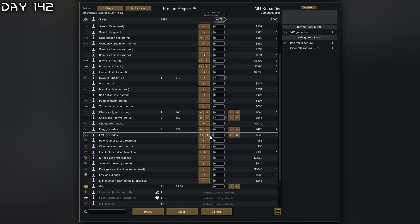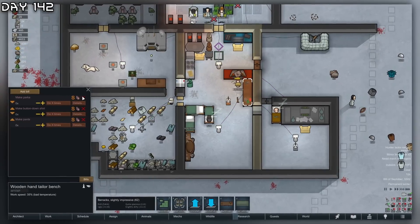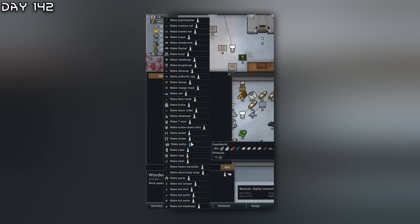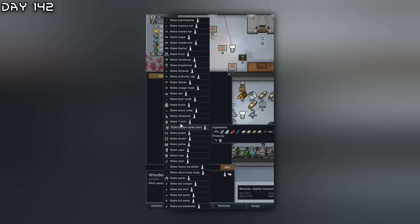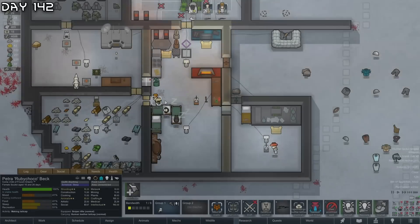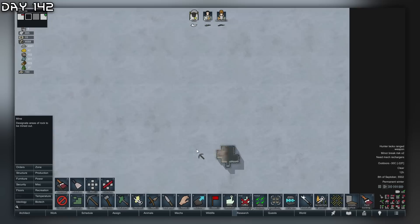Combat supplier - I decided to sell some weapons. They do have EMP grenades - we'll take that. I promise you that will save us one day. I want to turn the human lever into proper money. I think the most profitable would be to make dusters maybe.